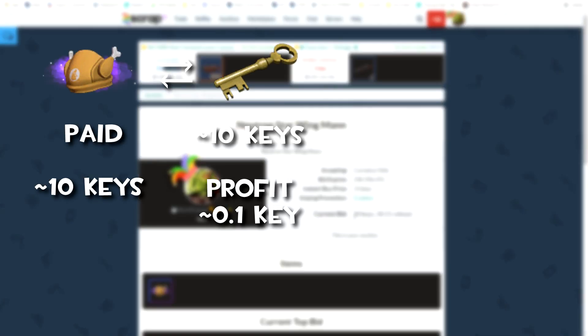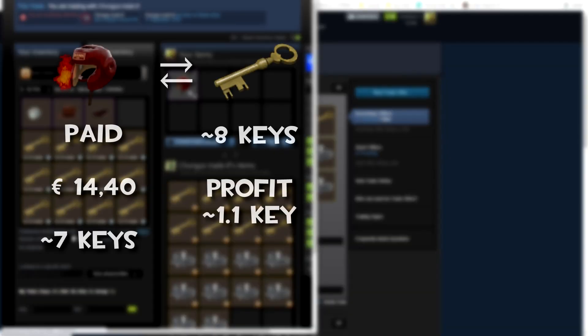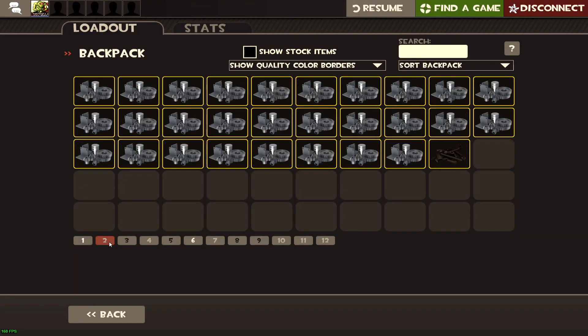In this next trade I put up a Wingman on the scrap.tf auctions for 0.1 key profit. Here I got an offer from somebody that wanted to quick buy my other Pugilist's Protector — sure, I'll just sell it to him, some easy profit of 1.1 keys.